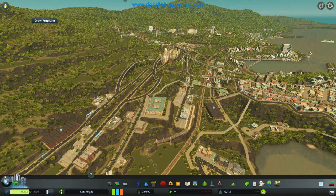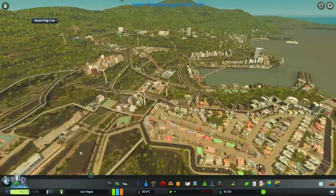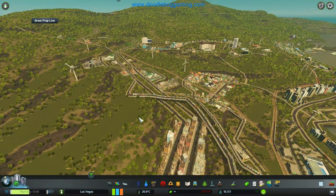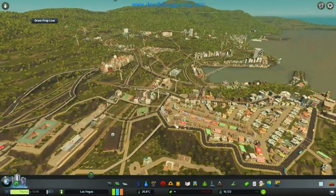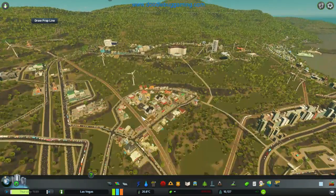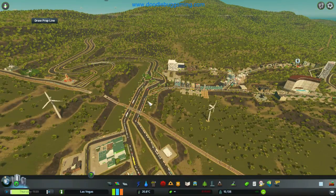I've got loads of taxi bays, buses, and stuff like that, but it still seems to get horrendously busy. Obviously they're all coming off there — they want to go down there and then go back up, but they all want to come off at this one point and they can't.